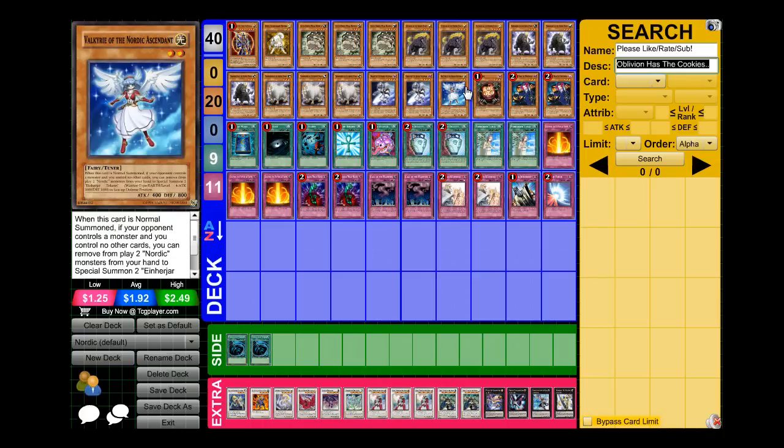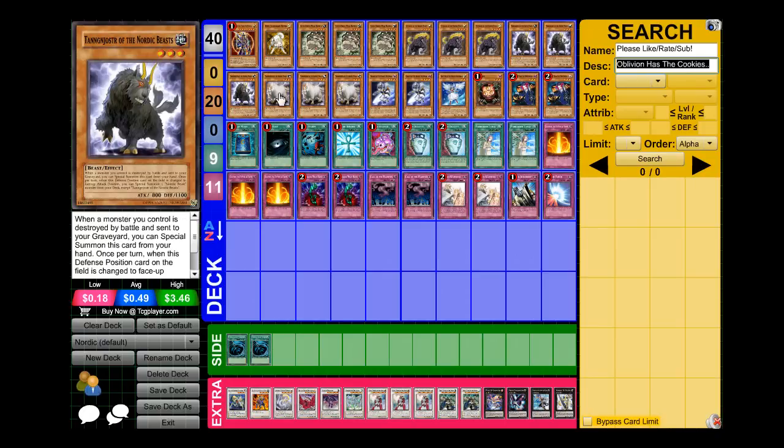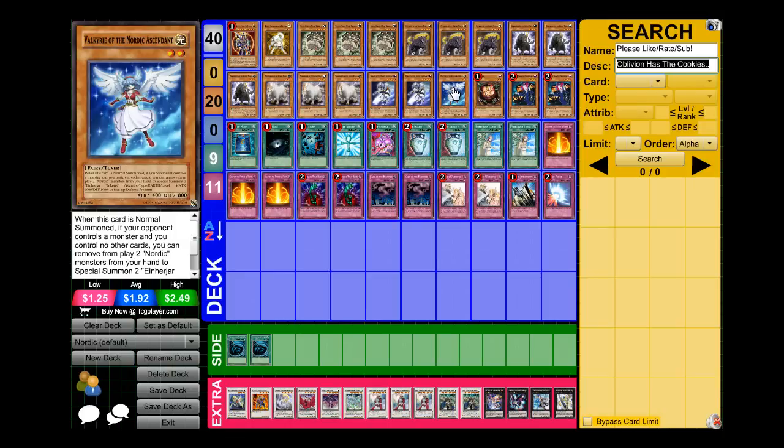I run the one tech Valkyrie of the Nordic Ascendant. Why do I only run one? Because I can search her out with Sangin. The thing is I usually do have back row or monsters on the field and she just ends up becoming a dead draw, because I'm not going to waste my whole entire field just to get an Odin out. I run the one Sangin because Sangin searches almost everything — the most important pieces of the deck, which are the Tuner, these guys, Vanitas, and Valkyrie first turn.